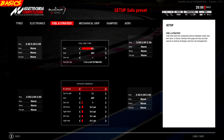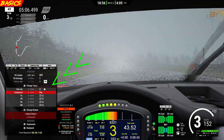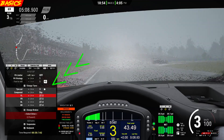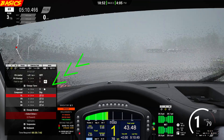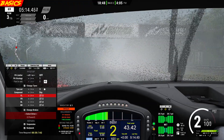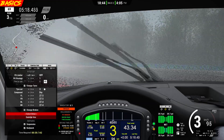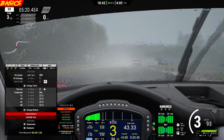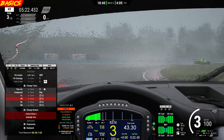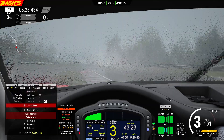You can either set up your pitstop strategy in the setup screen right here, or you can do it mid-race on this part of the heads-up display. You can cycle through the heads-up display with the cycle HUD MFD button. When you're cycling through and you get to the pitstop setup screen, you can edit it with your D-pad to set how many liters, what PSI, or whatever you want to do.